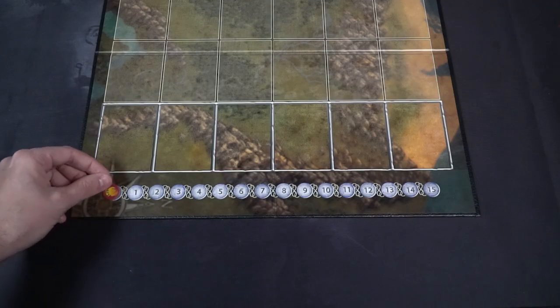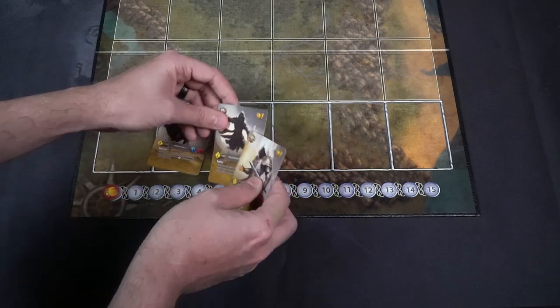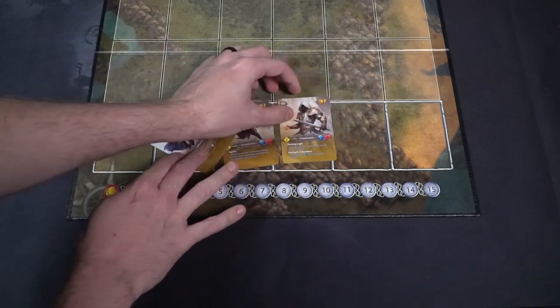Then organize your characters. Each person is going to get to deploy a number of units onto the field — three to be exact: a three power, a two power, and a one power unit. You can place them wherever you want as long as it's on the starting line. There's a nice little grid area that explains where they go for each player.